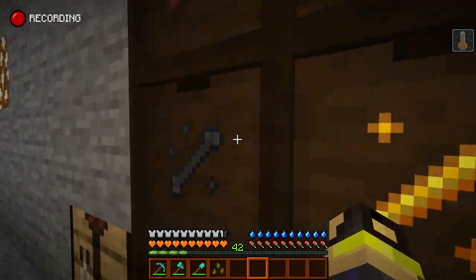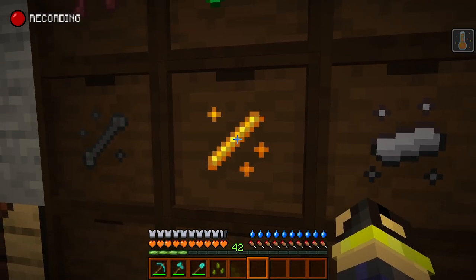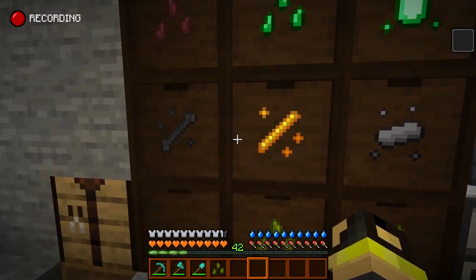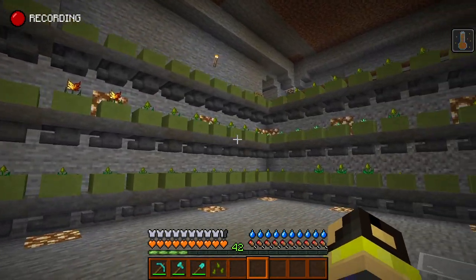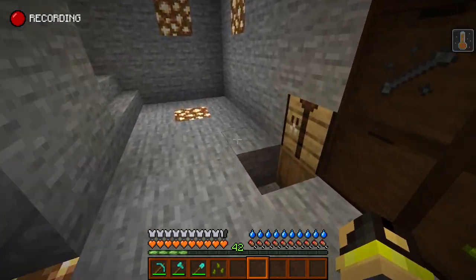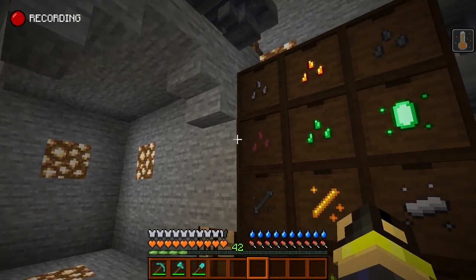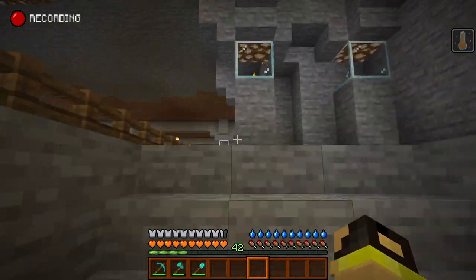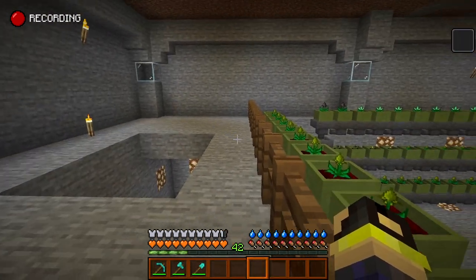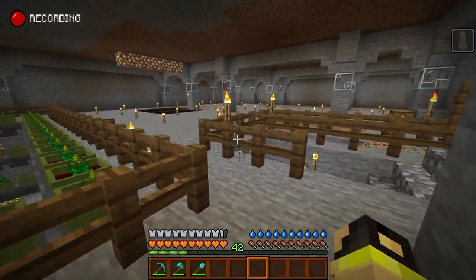We have other things growing here as well - looks like some blaze powder, emeralds, and wither essence. We have wither essence, blaze essence, iron essence, and emerald essence. I thought we had diamonds too but I don't see any. Looks like we need to make some iron seeds. We'll go ahead and do that at another time - for now it looks like we're finished for today.